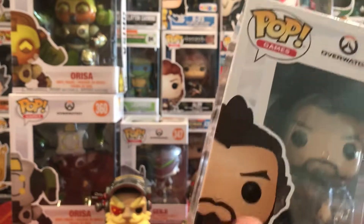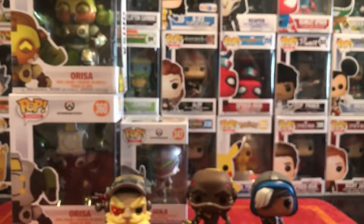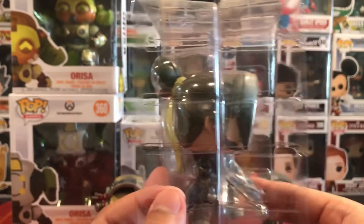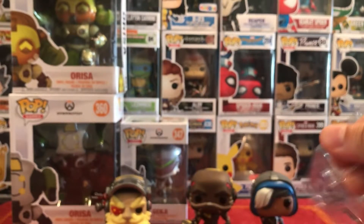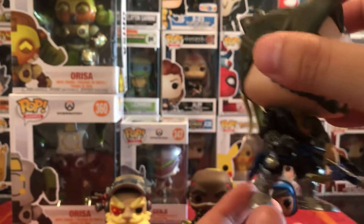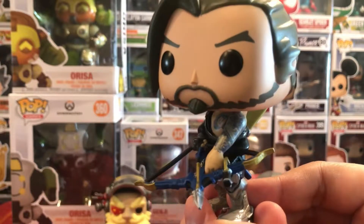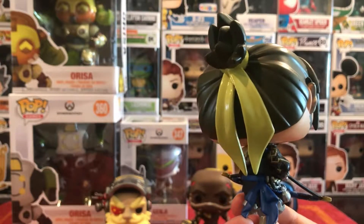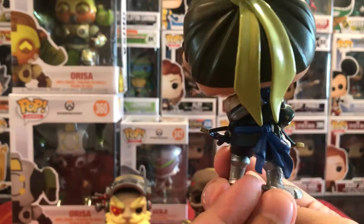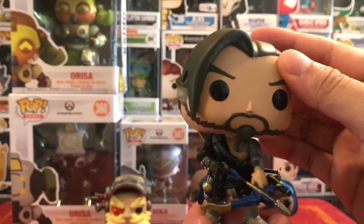Now let's go with two favorites I know a lot of people like — Hanzo. Here we have Hanzo. That's cool with his bow. You can see the tattoos on him on his arm, which is a nice touch. He's got the ponytail — well, not really a ponytail, but like a stub there. It'd be cool if you could move his arms, but it doesn't. But his head does, so that's pretty cool. There's Hanzo.